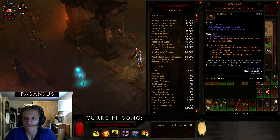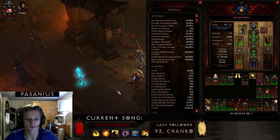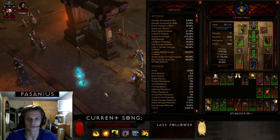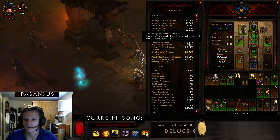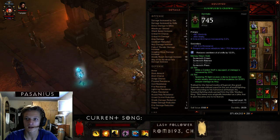If you have the gem above rank 25 you gain 1% cooldown reduction per stack of Swiftness, and you can have 15 stacks maximum all the time with this build because you attack so much. So I end up with around 55% cooldown reduction and I'm doing quite well with it.